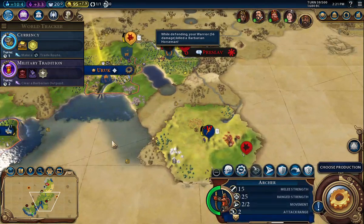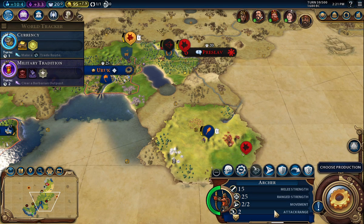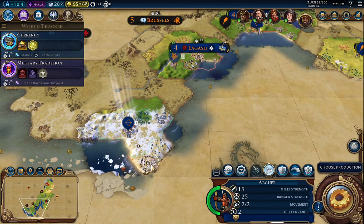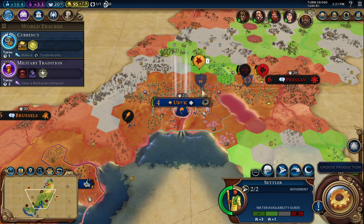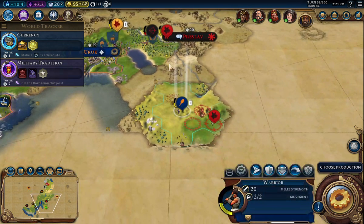Should be getting that settler out soon. Hopefully we can get maybe a new city before things go sideways here. That's what the archer wants me to do — move him in there. We do have the settler, which is cool. So I'm going to link up here — we'll link them up next turn.